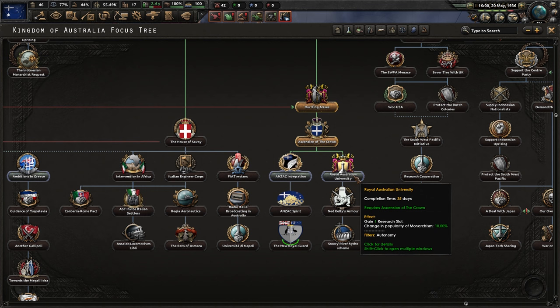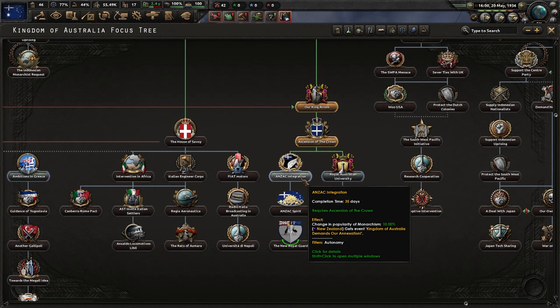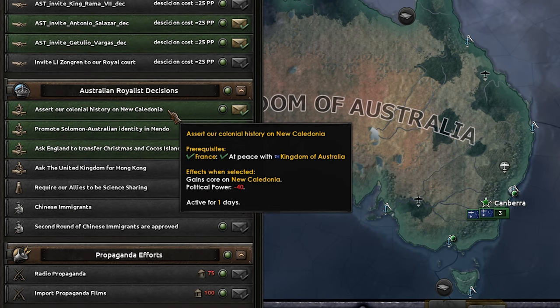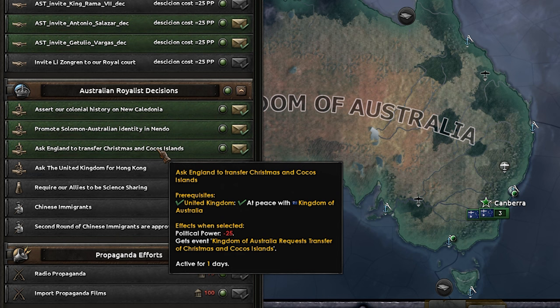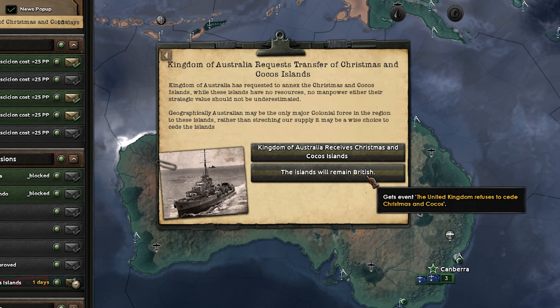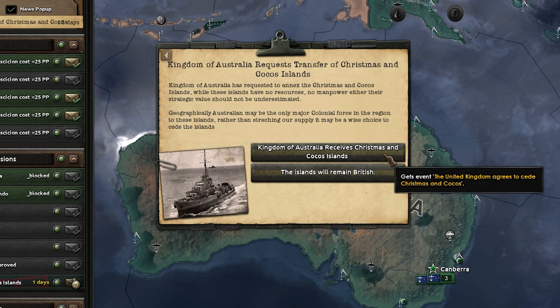Some hydroelectric. Demand New Zealand annexation - ooh! A bit of attack bonus against Germany and the new royal. Let's go get a research slot to start with, I think we only have two to begin. We have some new decisions to ask for territory for a little bit of political power. We'll go for Christmas and Cocos Island - and we asked for it. We could just decide whether we get it or not - Kingdom of Australia receives. We'll have it, so we will take those islands from you, thank you.